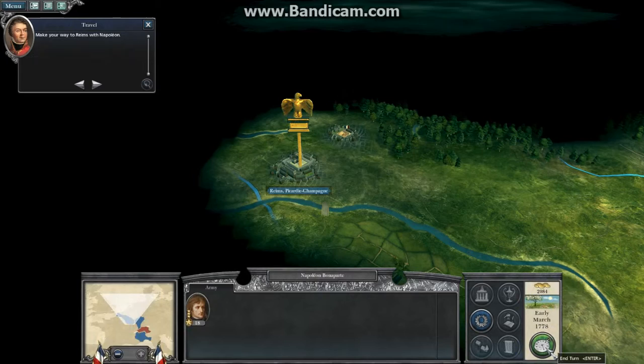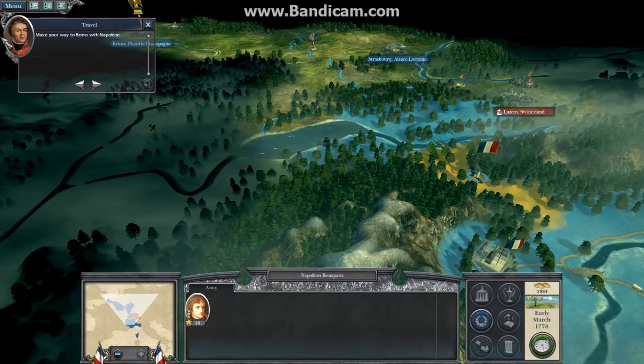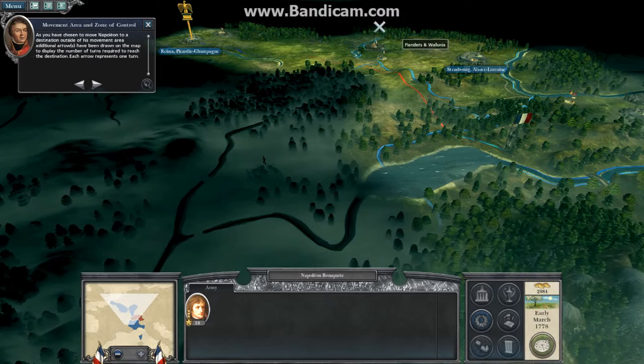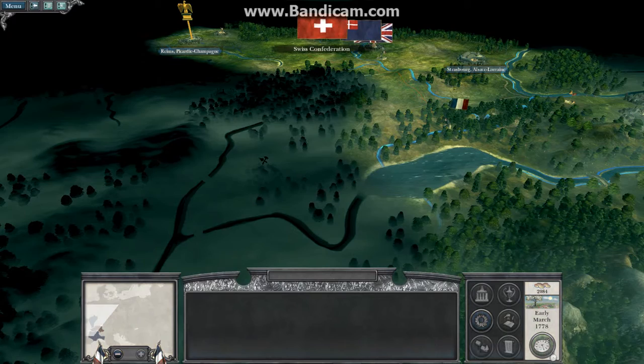Make your way to Reims with Napoleon. As you have chosen to move Napoleon to a destination outside of his movement area, additional arrows have been drawn on the map to display the number of turns required to reach the destination. Each arrow represents one turn.